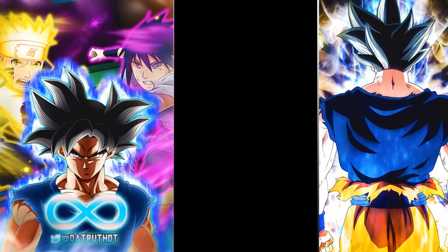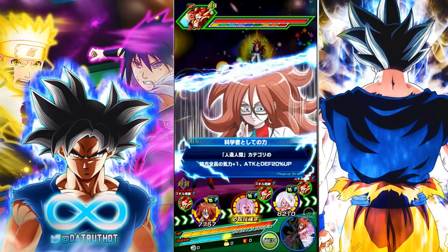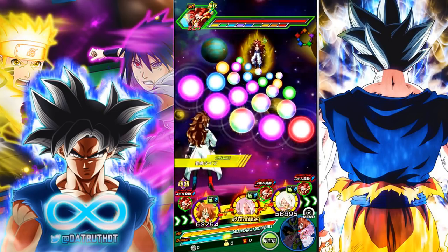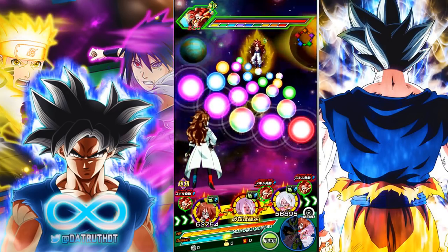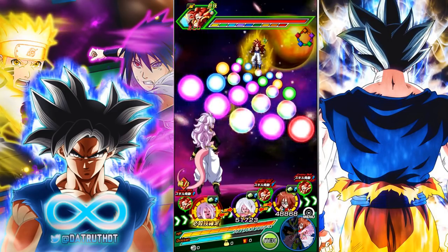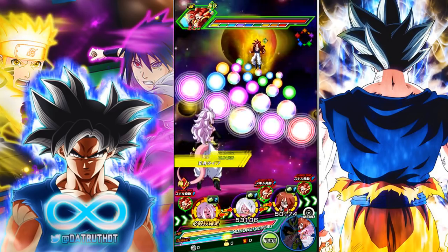You can build a Potara category team without LR Vegeto that's still really good. Whereas back in the day with the STR team, if you didn't have Super Saiyan 4 Goku you weren't running that team. Now we have multiple leaders for a lot of these teams — Fusion has multiple leaders, Potara has multiple leaders, the Android category has multiple leaders. I'm counting actual top-tier level leaders, like Super Saiyan 2 Kefla and LR Super Vegeto — both are very good leaders in their own right.